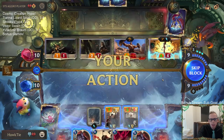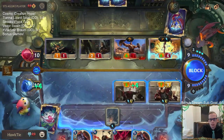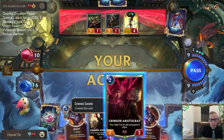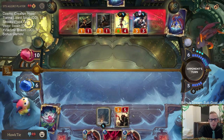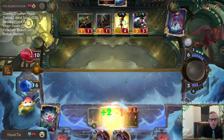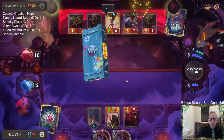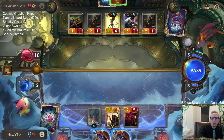Next turn Crimson Awakener might give us a real shot. We're down to six, we'll go down to two. Obviously they could find a Mystic Shot or another Get Excited to kill us. Some rock got me close but this isn't over - we have a shot.